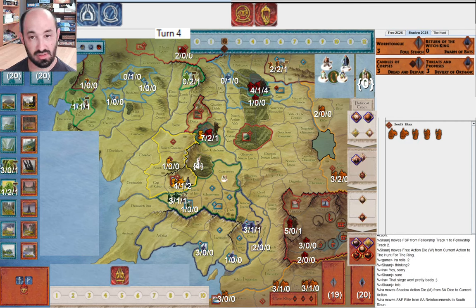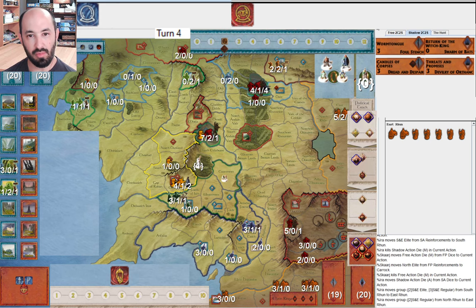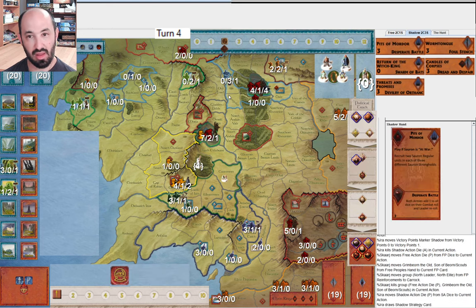I muster in South Rhûn because I'm just going to bring my units together. I wonder what I'm doing with this Palantir - if I'm going to use it to draw a card, it's probably better to draw it first. They muster again in Carrick. I move my armies to East Rhûn. They play Grimbeorn - that is now a nice army in Carrick. I draw a card now, and that was poor ordering for me. I should have drawn that first so that if I wanted to play the card I just drew with my Muster die, I would have had that option. This way I end up discarding a card. Probably doesn't matter too much, but there was no reason not to order it differently.